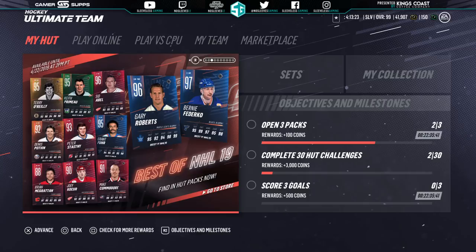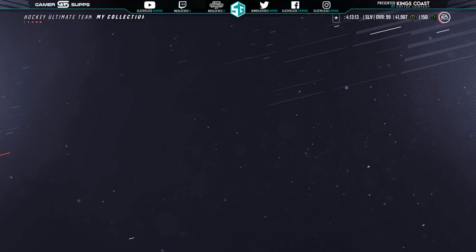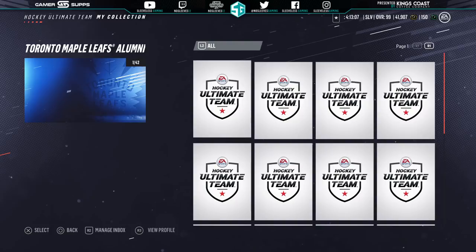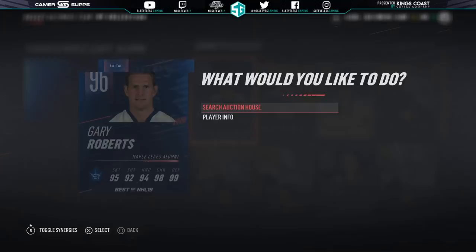These are super rare guys. Just because they're not 99s doesn't mean you should avoid them or not pick them up. But if you're going to pack them, you make way more money in coins than what they're actually worth. For example, there's Gary Roberts — cool synergy because he's got plus four to speedster. He basically gets half the synergy himself, bumps up his speed quite a bit too, and his shot is actually very good. He's also a unit, so that does help.